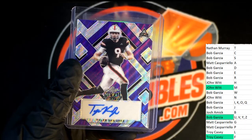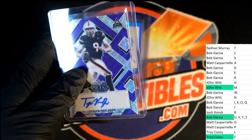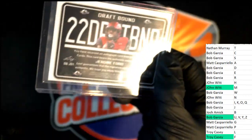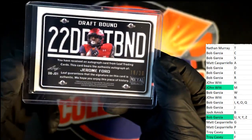Good luck, good luck. The next hit coming out of here is Jerome Ford. It's another F hit for Troy C. That's really cool — I like this draft bound kind of a hit here, 16 to 30.